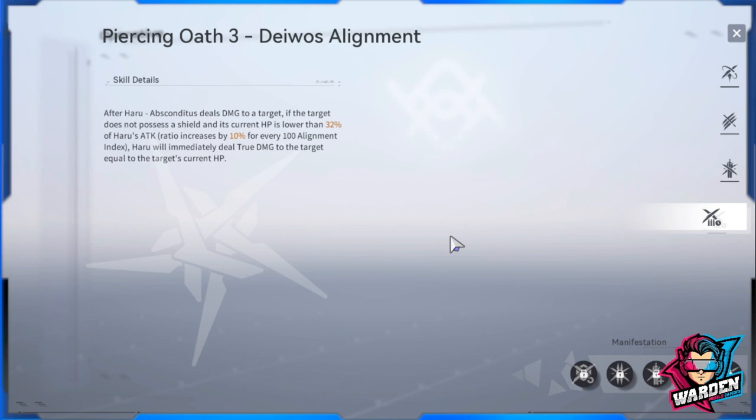The last passive is tied to Davos Alignment. After Haru's Absconditis deals damage to a target, if the target has no shield and its current HP is lower than 32% — scaled to 40% with full neuronics — and for every 100 alignment index, Haru's attack increases by 10%, she will immediately deal true damage equal to the target's current HP. At 300 alignment index that's 30%, at 400 it's 40%. True damage bypasses a percentage of defense. You need to open all of her neuronics to maximize this.